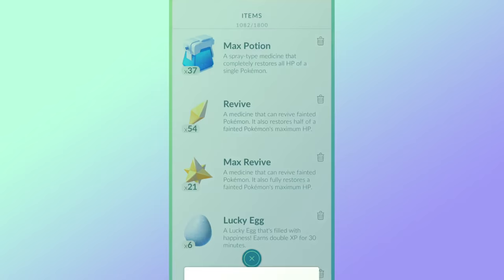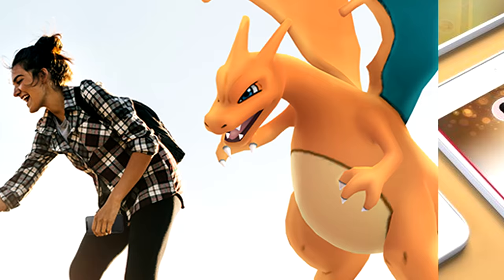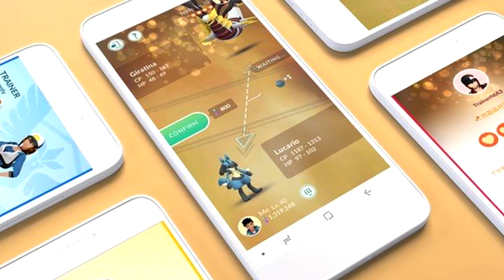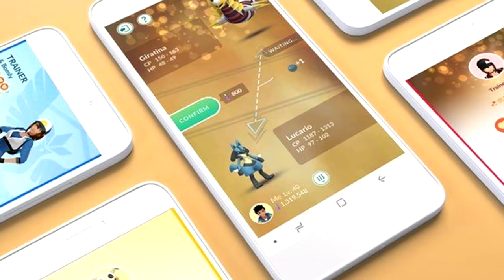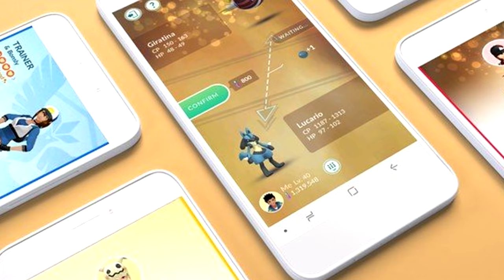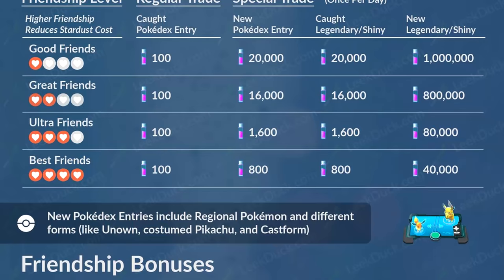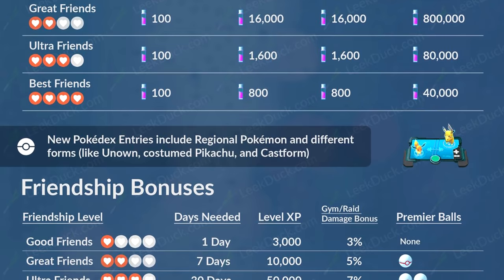Play with a friend if you can. Also — and this is a somewhat controversial tip — consider getting a cheap second device as an alt. Alts and second devices are technically against the terms of service, but many players including top-level players do it. If you do it, keep it on the low key. A lot of aspects of Pokémon GO revolve around trading — getting better IVs, more candy, doing special trades — and you can definitely get a lot of advantages from trading.